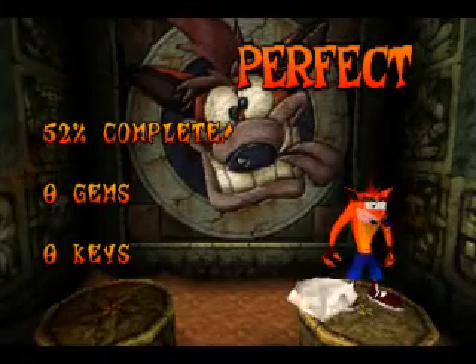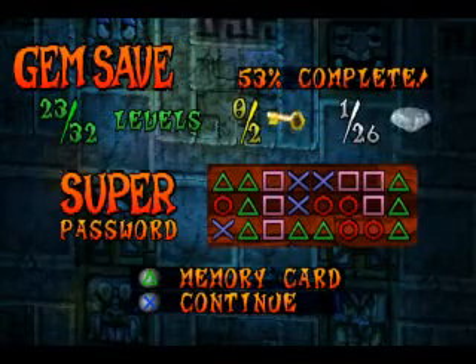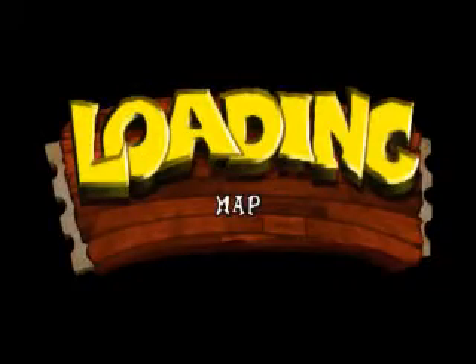Look at that! Well, there we go, ladies and gentlemen — it looks like I will be able to show you me getting a gem after all. And we get a super password. I know that is not the super password needed to have everything unlocked, because that super password starts off with four triangles. But you can write that down if you want your own unique super password.